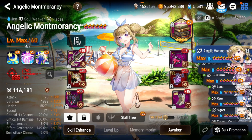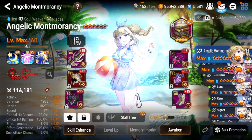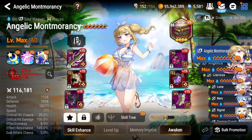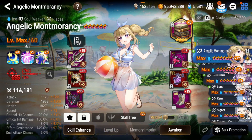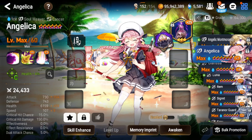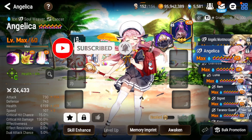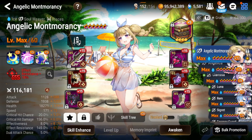Both units are very good to build. Long story short: if you have Tamarin from the selector or Destina, you can skip Angelica and go straight to Angelic Montmorancy as your Wyvern tank. But if your gear rolls badly and you're struggling to survive Wyvern, level up and awaken Angelica and use her as your tank — she's a lot tankier. Hope this video helped, see you guys next time.